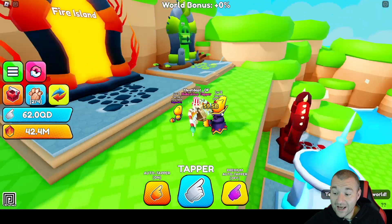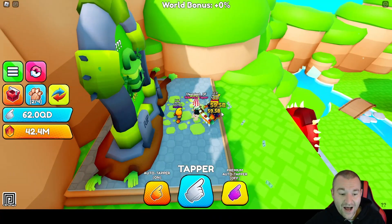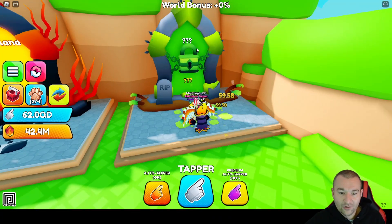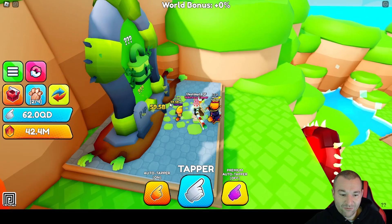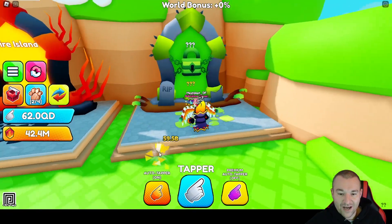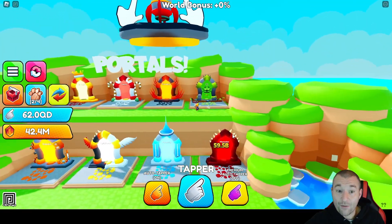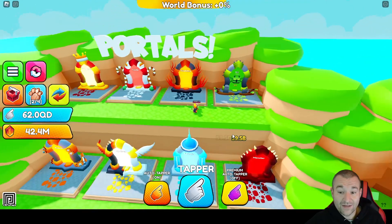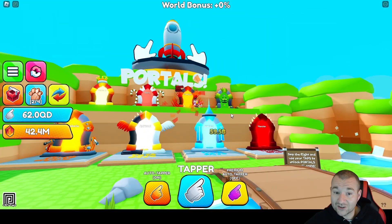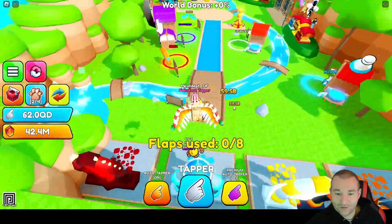Let's step outside the portal for a second because you know what's coming next — Halloween is next week. This is definitely a Halloween-looking portal: look at the colors, it's Frankenstein-y. We've got goblin zombie hands coming out of the ground. It's going to be a Halloween update with Halloween pets that are definitely going to look awesome. And it looks like we're ready to hop on a rocket ship to go to a new world entirely in Tapper Simulator.